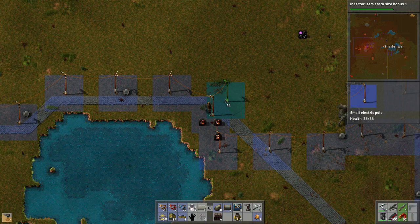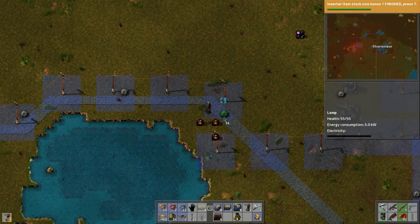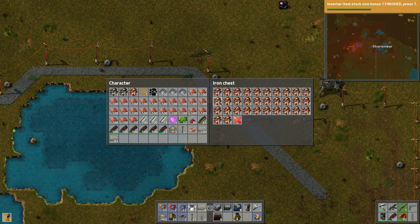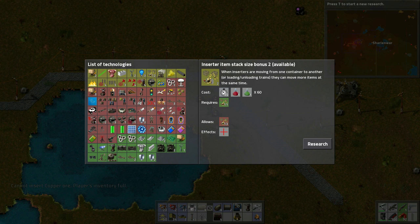Look at that — we're cleaning it up! Let's put some more lights here, put them on the outside. Every other one we'll put a light on that side. Tons of plates! Inserter stack size bonus is complete.